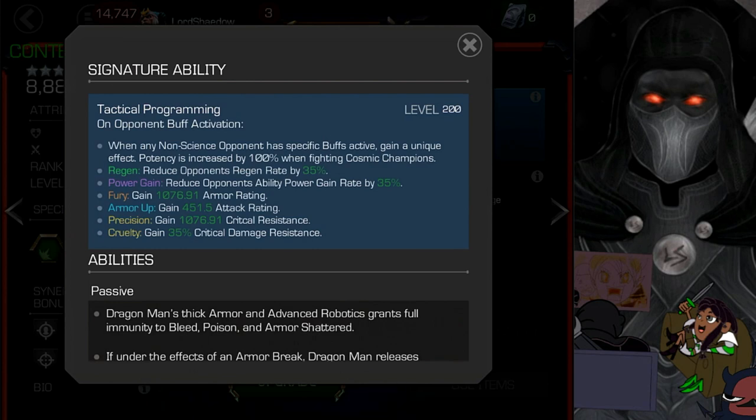If the opponent has fury, Dragon Man gains armor rating — a nice armor up. If they have an armor up buff, he gains attack rating. If they have precision, he gains critical resistance, reducing the damage their crits can do and making him even tankier. If they have cruelty, he gains critical damage resistance. Basically, for each of those buffs, he gains an opposite counter-effect — something that helps him deal with whatever buff the opponent has active.